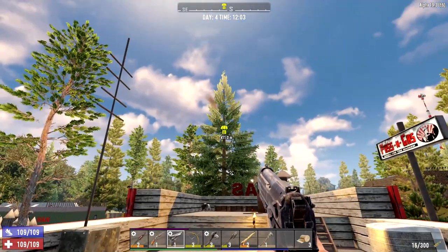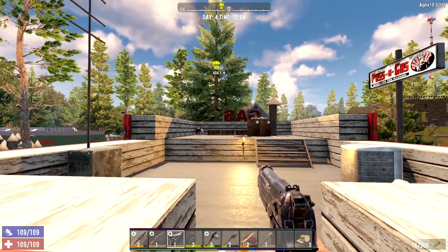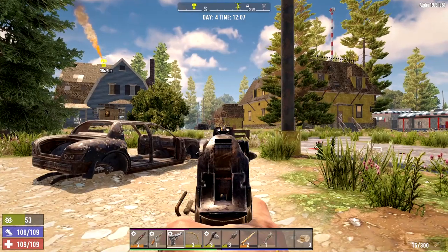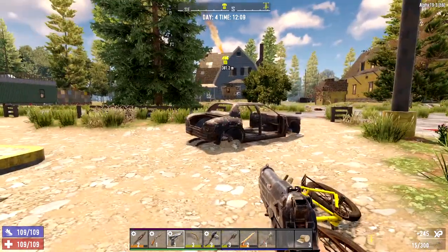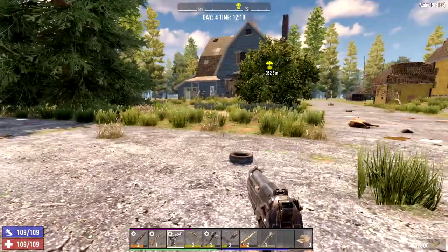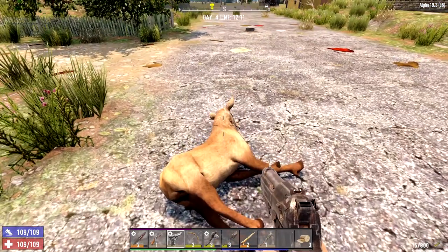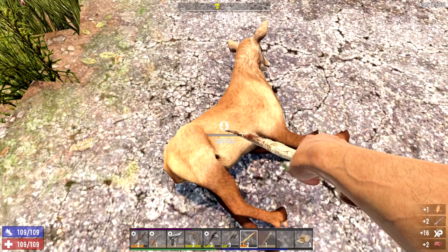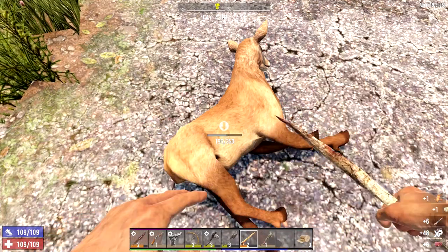Nice airdrop just flew over — it's dropping right behind the horde base we're making, so we can go collect that after. Speaking of which, let's try and kill this stag or deer with our pistol. One shot from a distance — there we go! Oh man, we're getting some meat today. I kind of have a feeling a horde of bears is going to come running at me now.